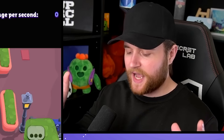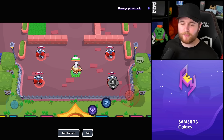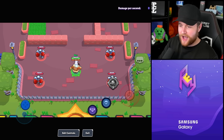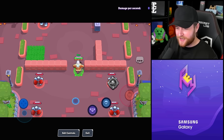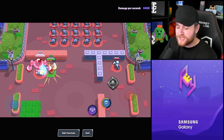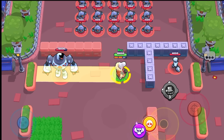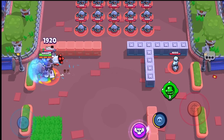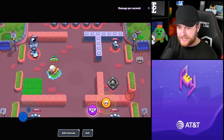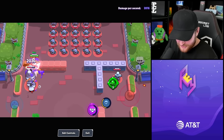Moving along to bug number two. Some of these bugs just don't get talked about a lot, which is why they're still probably in the game. This one has been around for a very long time and I know I am not alone in how annoying this one is. It has everything to do with Bull's Hyper Charge and how it interacts with a super. One of the key abilities to Bull's super is having a pushback — very pivotal to his super. But when you're in your Hyper Charge state, you go right through the thing. There's no pushback whatsoever.